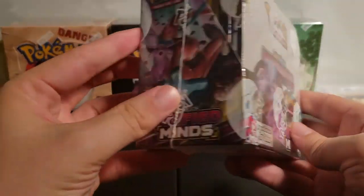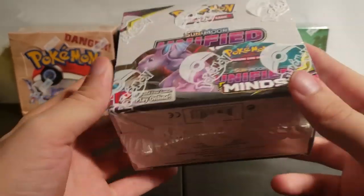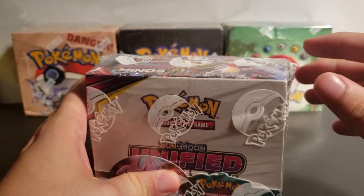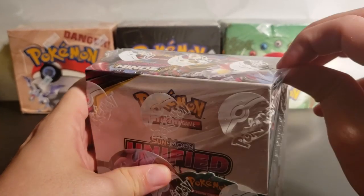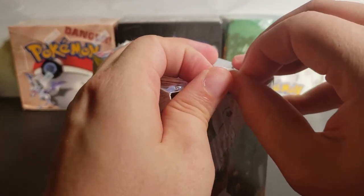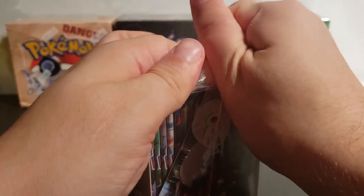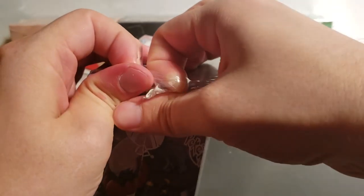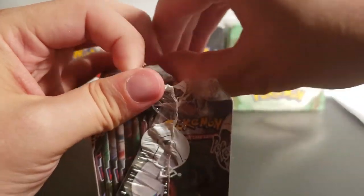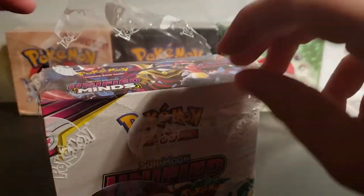So here we are — Sun and Moon. This comes with 36 packs. I'm so new to this, I don't even know which cards we're supposed to be looking for. One of my fans, Law Guy — hi Law Guy — mentioned that I had opened up an ultra rare and I didn't even notice it in one of my previous videos. I just didn't know. That's how new I am at this.